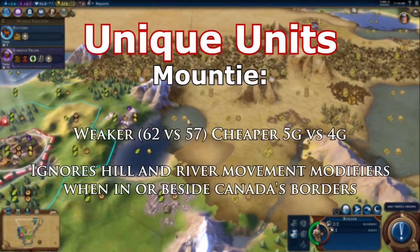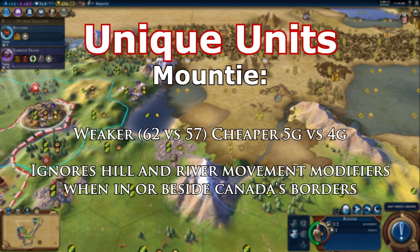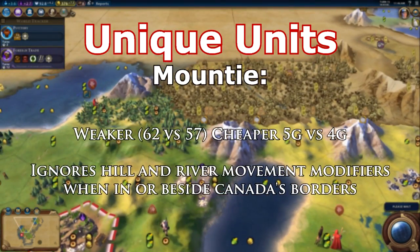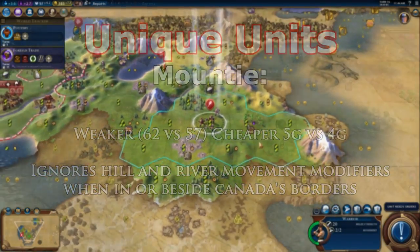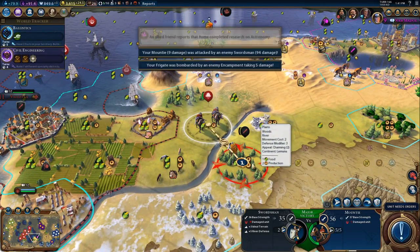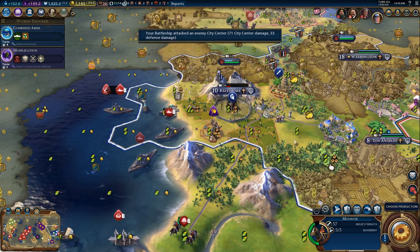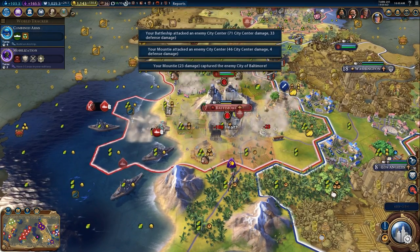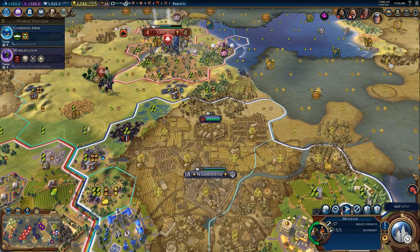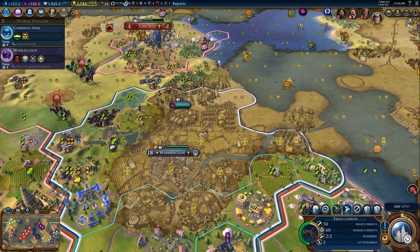Mountie — replaces Cavalry. Weaker but cheaper maintenance: 62 Strength versus 57 Strength, 5 Gold versus 4 Gold maintenance, and it doesn't require horses either. No movement penalties for crossing rivers or hills in or beside Canada's borders. This unit was a lot of fun — late game when I was beating the USA, if I ever started in my territory, I was literally able to fly across the continent and attack in one turn.